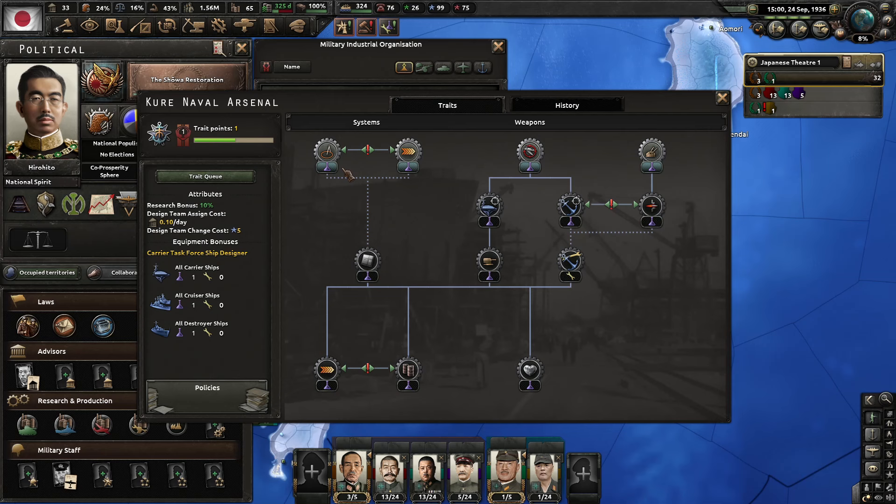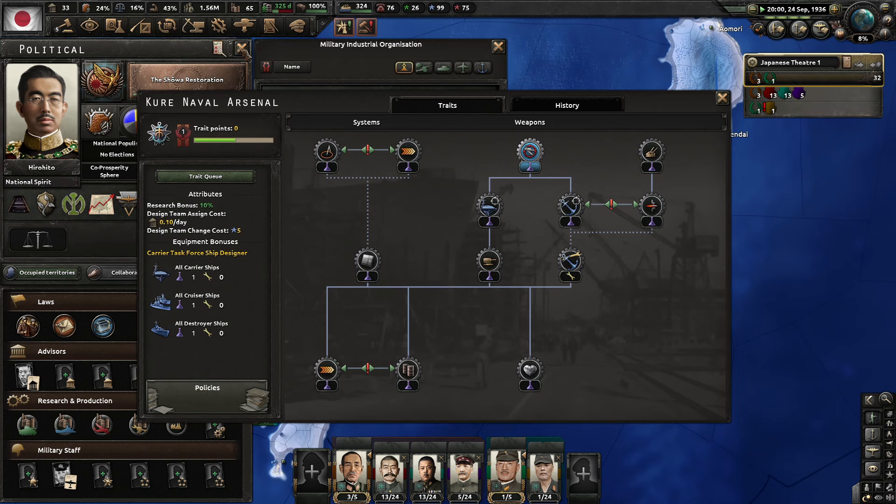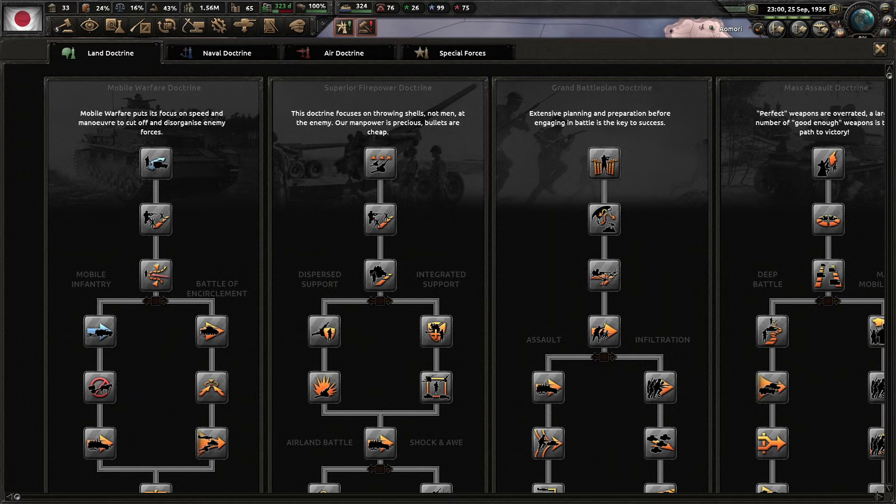Let's get active sonar figured out — max range, fuel usage, max speed. Let's do screens and carrier anti-air light battery — hit chance sounds good. Operations secured in Tianjin: our troops have gained a stranglehold on our concessions. The military high command is already exploring options to destabilize the city and give our troops legitimate reasons for a full-scale occupation. We'll begin stabilizing Tianjin and give our troops the prerogative to invade.